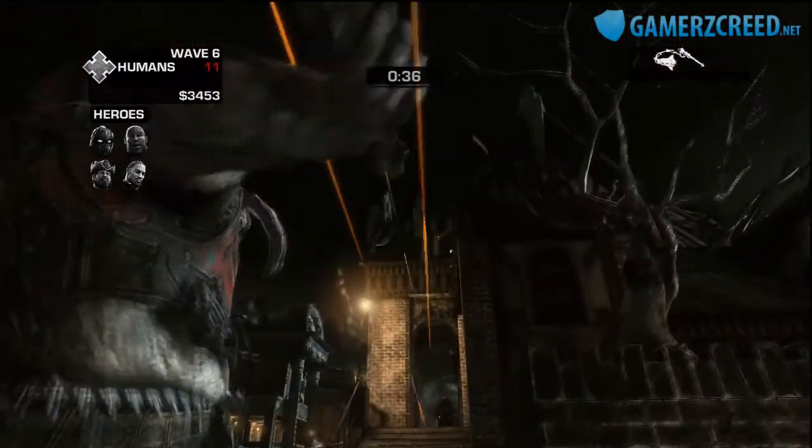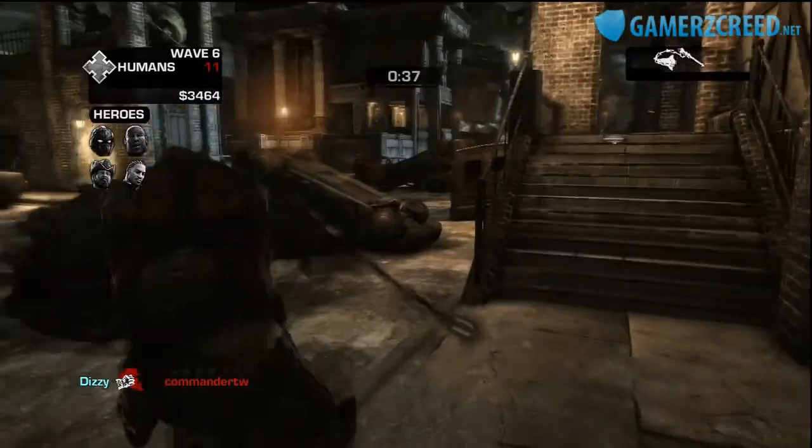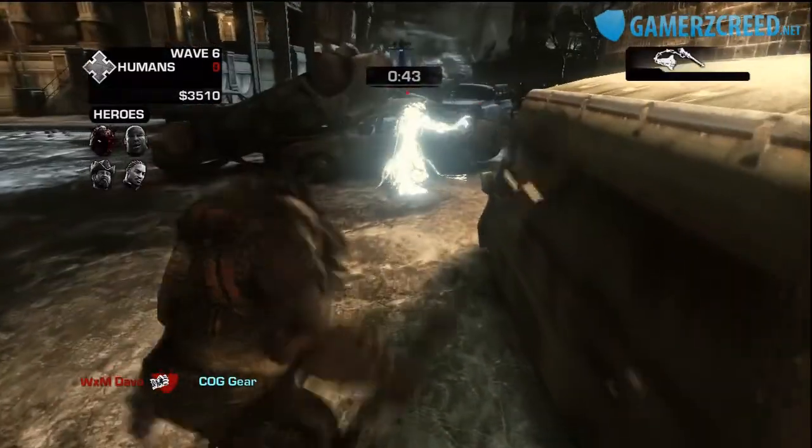For anybody who hasn't noticed, this is a Gridlock map from Gears of War 1 and 2. Obviously not identical — they have changed it. You can see the huts; the buildings are all different, and the lighting as well. But I think it looks really nice. If you look at my graphics comparison video you'll see it does look a lot better.